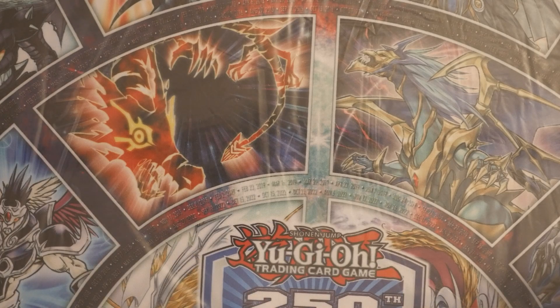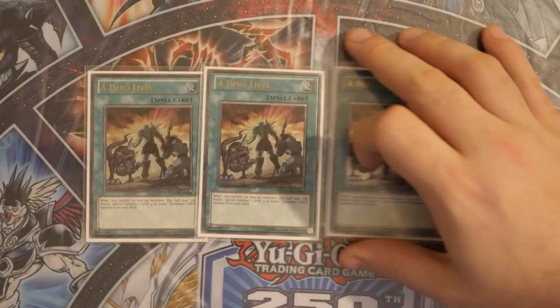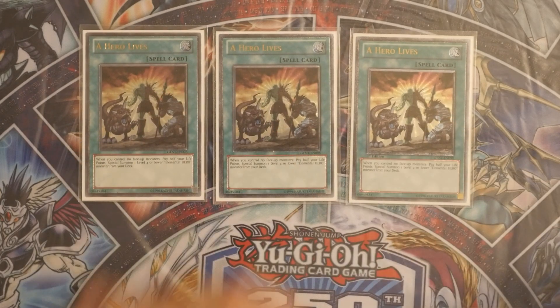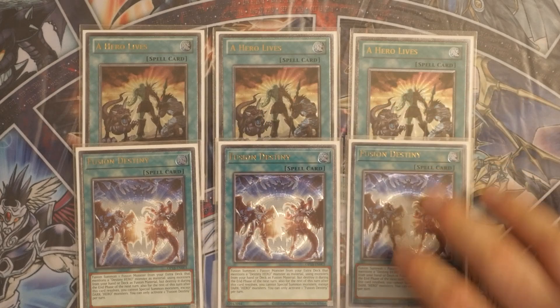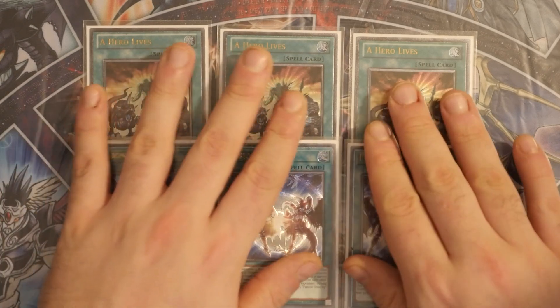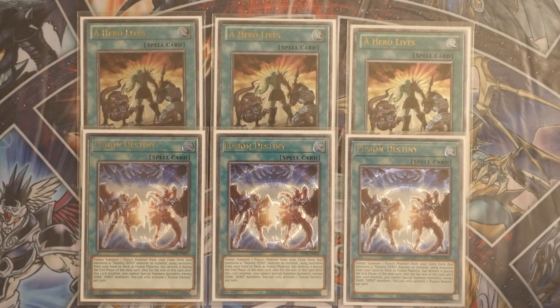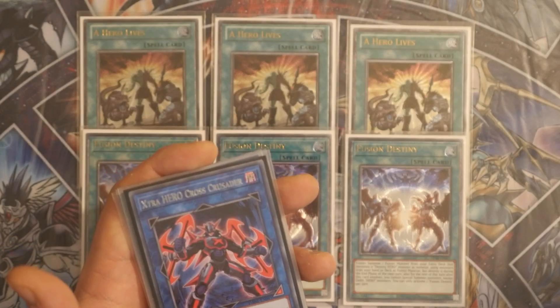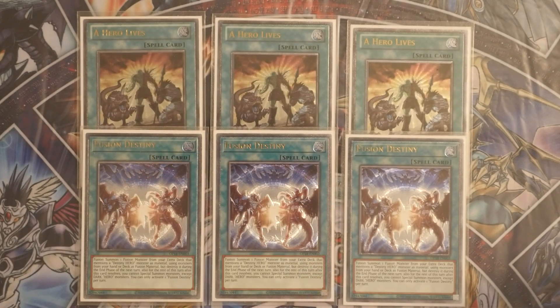What's making this deck just as relevant as ever is having three Hero Lives alongside three Fusion Destiny, which increases your consistency tenfold. One thing you could arguably consider for the main deck is Ra Sphere Mode. Ra Sphere Mode is the only board-breaker you can consider because if you play a Kaiju or Lava Golem you special summon them, and Cross Crusader says you cannot special summon monsters the turn you activate either of its effects. Luckily Ra Sphere Mode is a tribute summon, not a special summon.